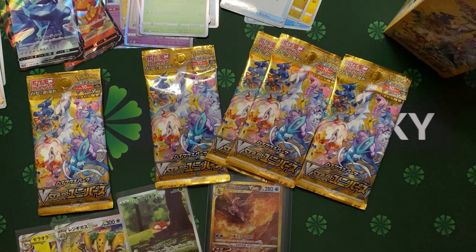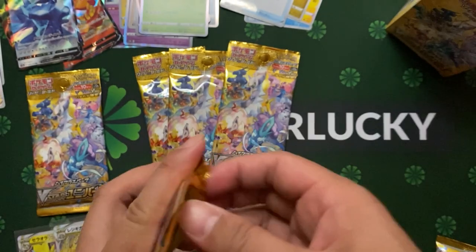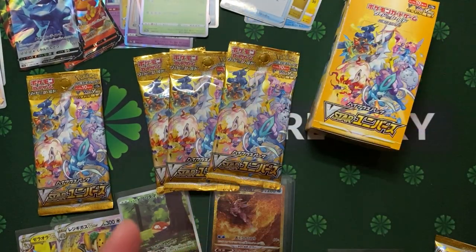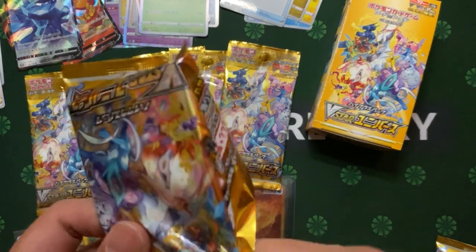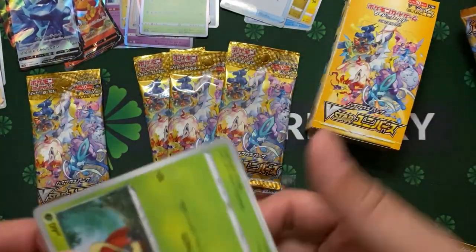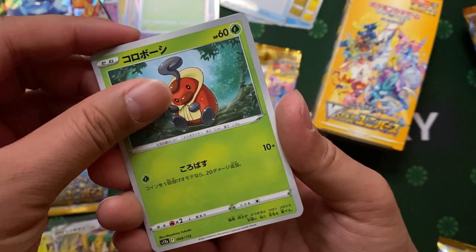Wondering what's remaining in our packs, guys. Four more — this is a very short, small product for V-Star. Definitely I think there's one card we also like to pull, and that's the Leafeon SR also.